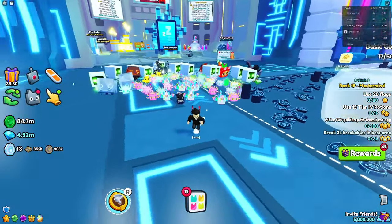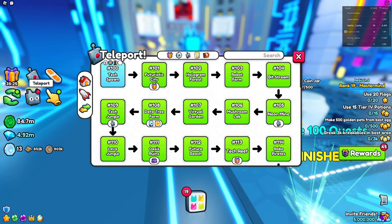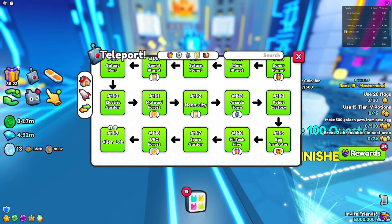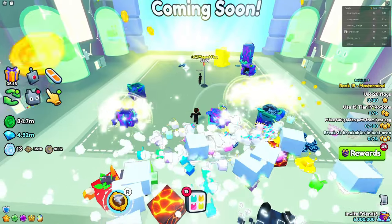The best way to actually do this is to be in the last area. As you can see, I'm in the spawn right now. All you want to do is go to the teleport, and then go to Area 149, which is the Alien Lab. If you guys have not unlocked this, make sure you do, because this is going to be the best area to actually grind in.